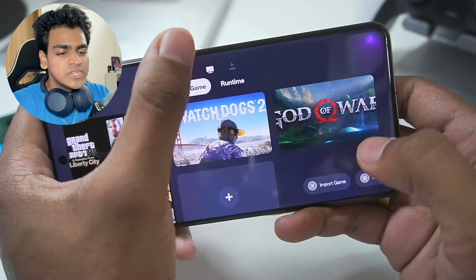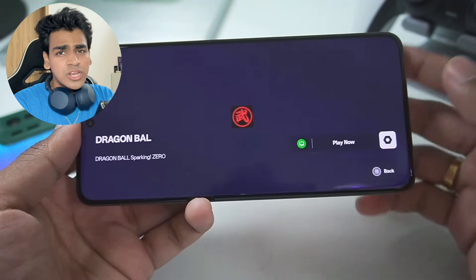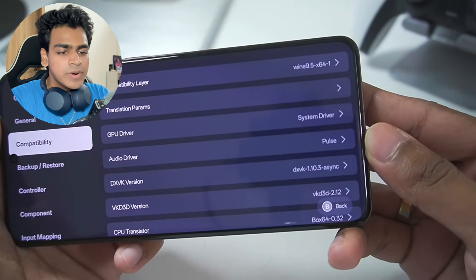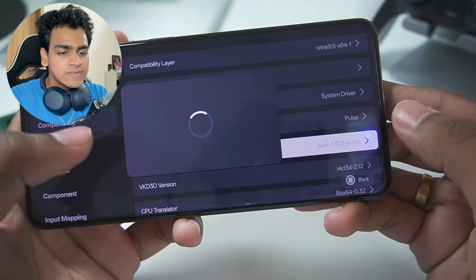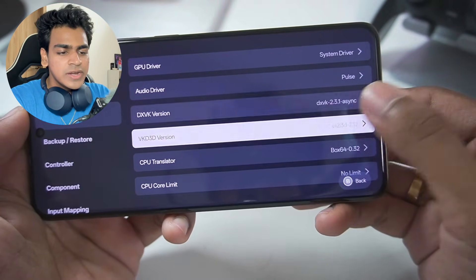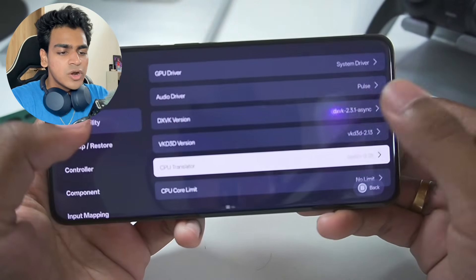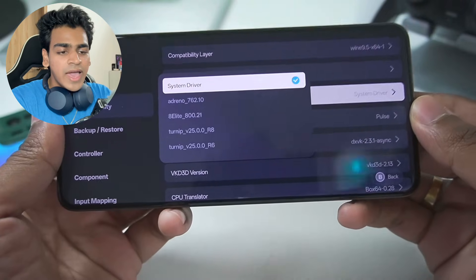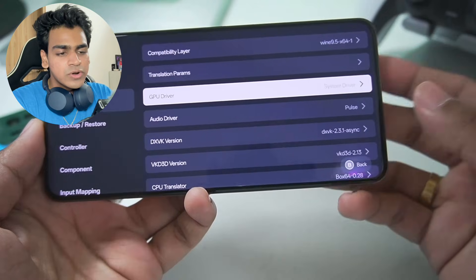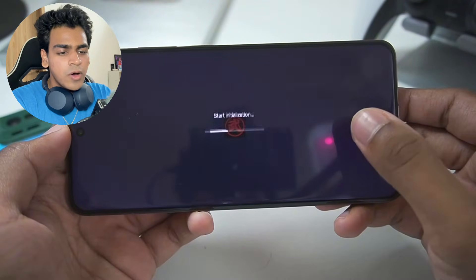Now let me add Dragon Ball Sparking Zero as a new game. It has been added successfully, but this game is actually pretty incompatible and crashes with default settings. To fix this, in Compatibility, change DXVK version to DXVK 2.3.1 Asynchronous. Set VKD3D to 2.13, and set BOX64 version to 0.28. Since my device has the Snapdragon 8 Elite unsupported GPU, set GPU Driver to System Graphics Driver.